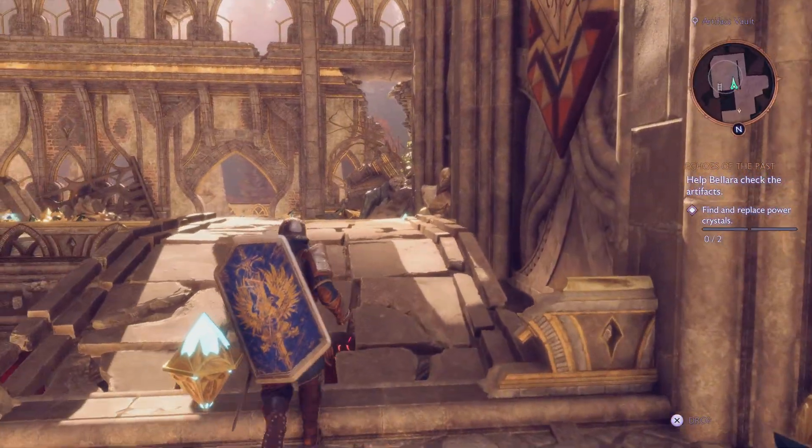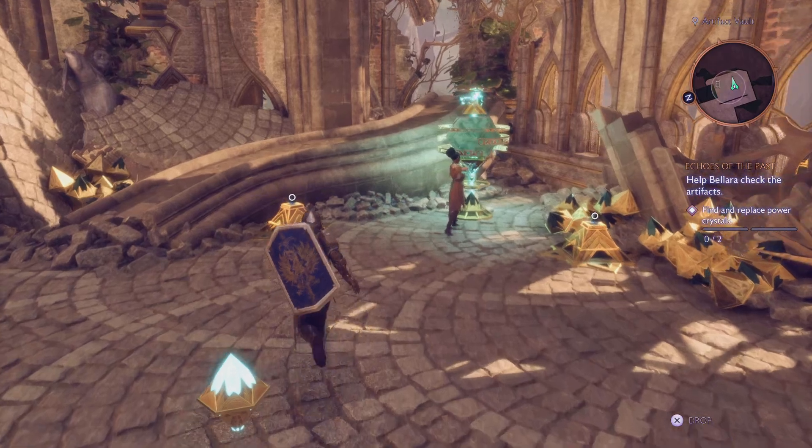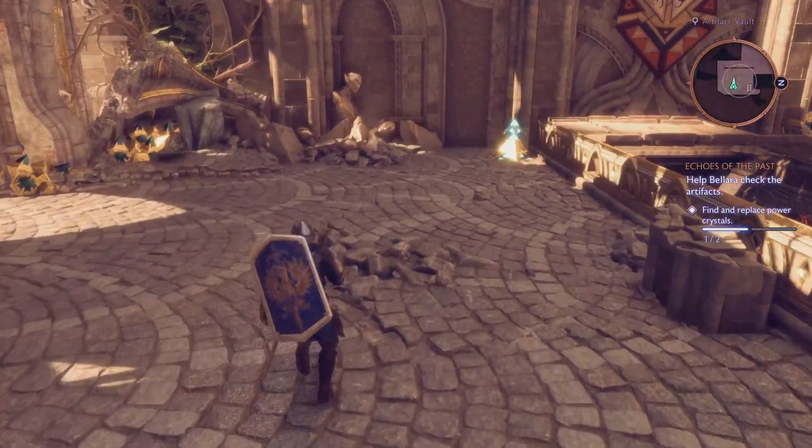This might be the one you were struggling to find if you found the first one easily enough. Now all we need to do is place both power crystals over here where Ballara is, and you've pretty much completed this side quest.